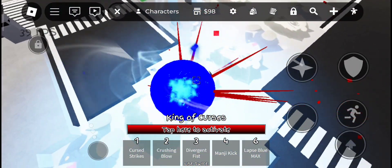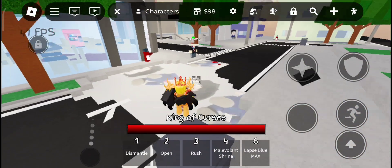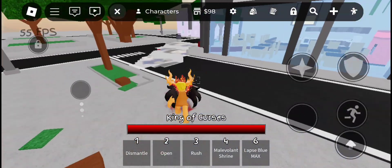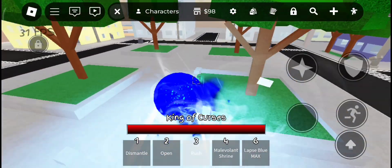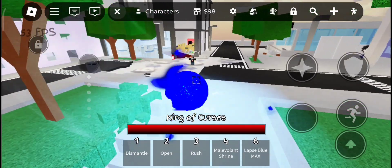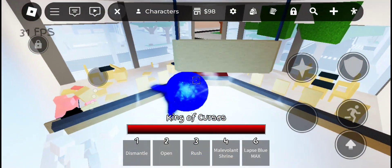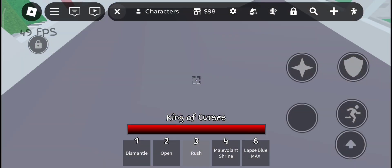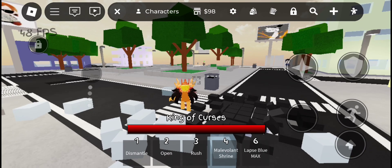To get rid of the orbs, just spam the domain, or put the knockback multiplier to 9999999 and make the dummy fly like this. And there you go — you now have Gojo's Infinity!